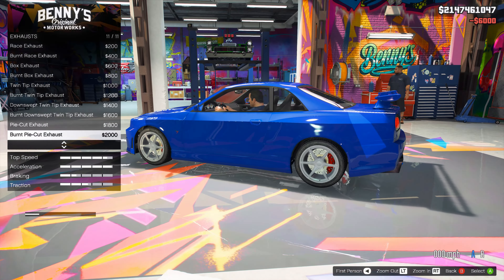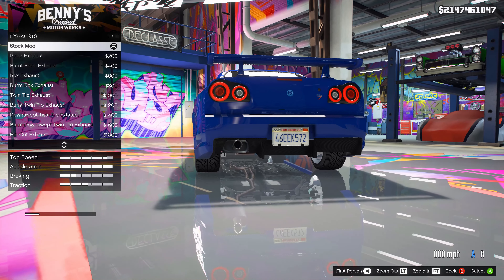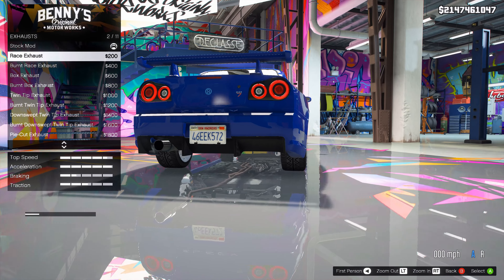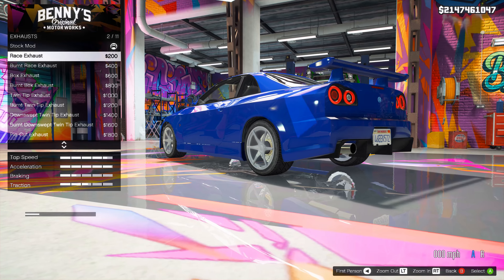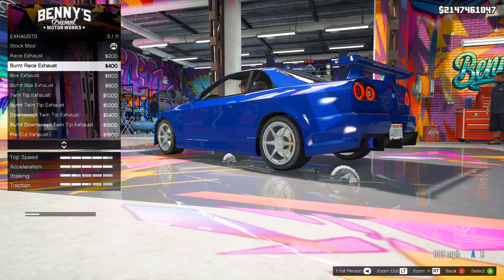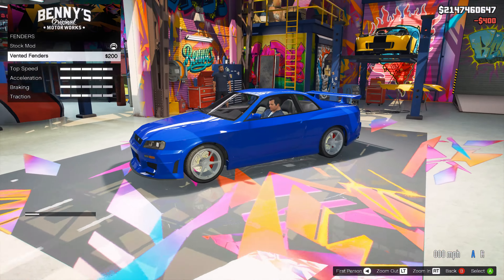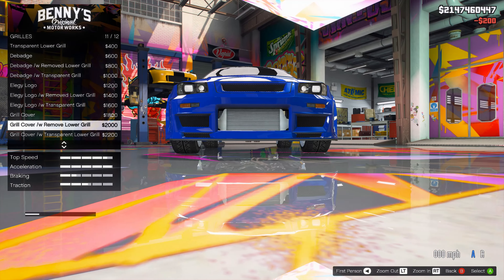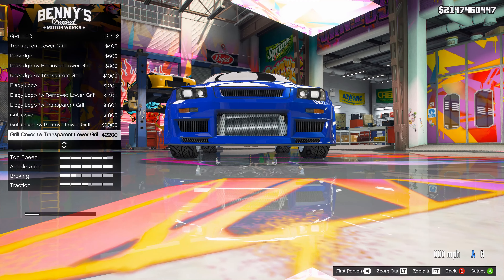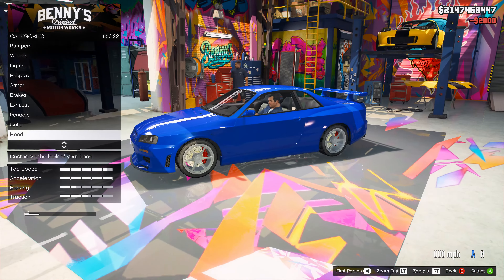We'll do brakes. For the exhaust — this car doesn't need anything funny, but the race exhaust I do like. A car that you can fit one of these enormous mufflers on — I feel like you should take advantage of it just to get away with it. The vented fenders — yeah, there's no problem with that. For the grill, probably just the exposed intercooler, but actually we can go without it.